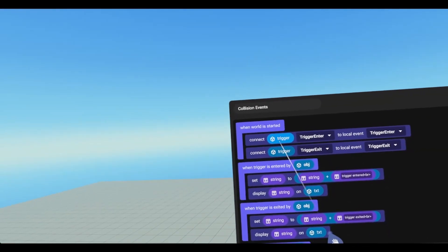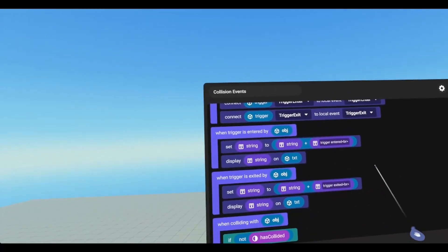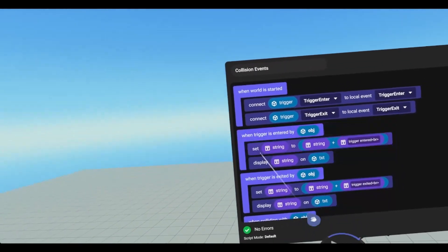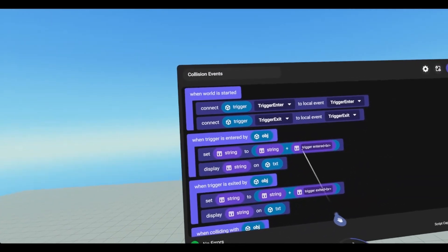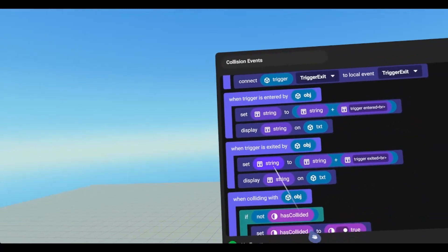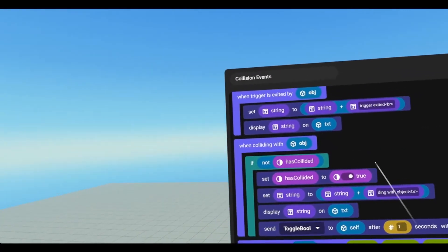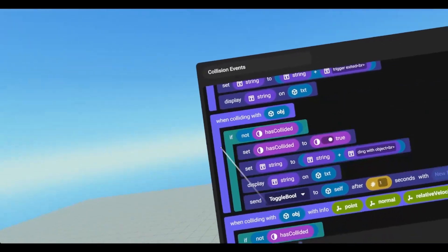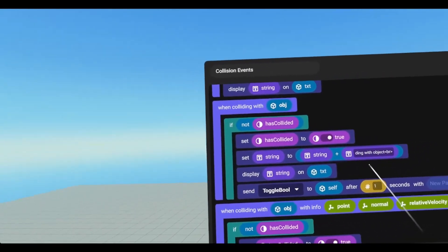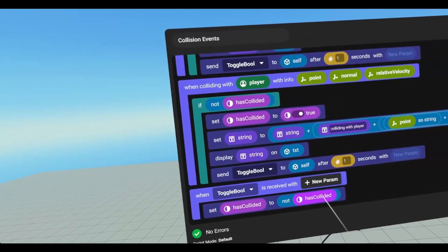So if we look at our script, we have a couple variables: we have a trigger object, a text object, a string variable, and a has collided boolean. On world start, we are connecting our trigger object's trigger enter and trigger exit events to our local trigger enter and trigger exit events. Now when you do these, you have to make sure that the variables that these events take are requested by these events. So when trigger is entered, we're setting string to string plus trigger entered with a line break, and we're then displaying that string on our text box. When trigger is exited, we are setting the string to string plus trigger exited with a line break and displaying string on that text box.